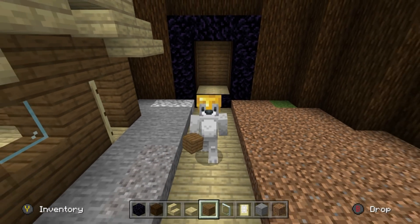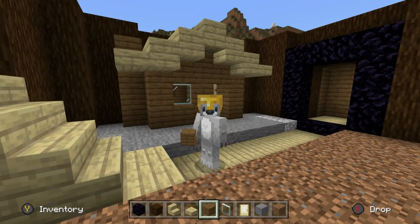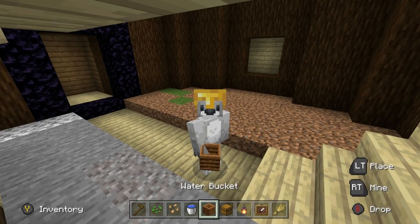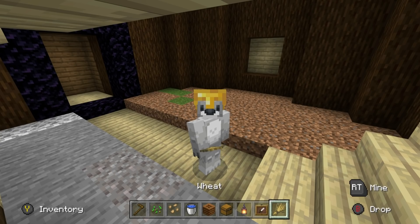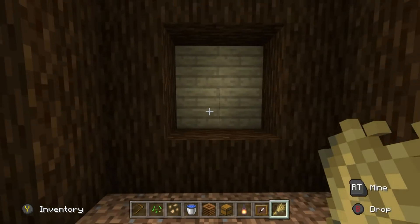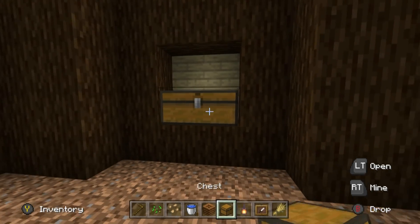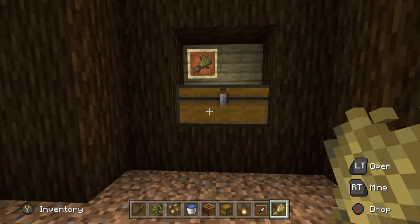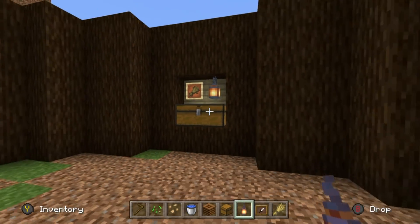We have our farmland, our nether portal, and our house. Now all we have to do is decorate it — completely up to you, but this is how I've done things. We're going to begin with the farmland, using a hoe, seeds, water, a composter, chest, lanterns, item frames, and wheat. The first thing I'm going to do is fill this little cubby hole up here — place a double chest to keep supplies in, an item frame above it with wheat, and a lantern to provide a little bit of light.